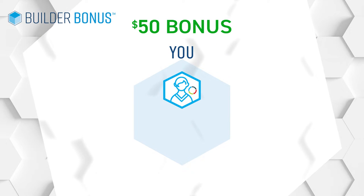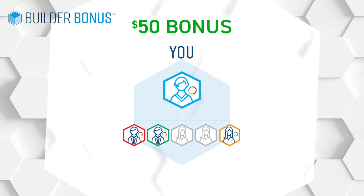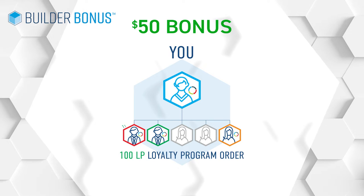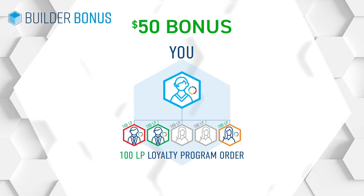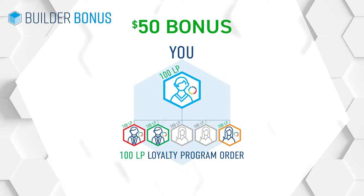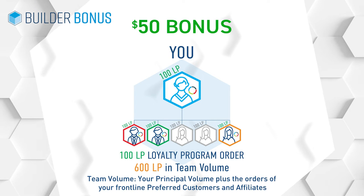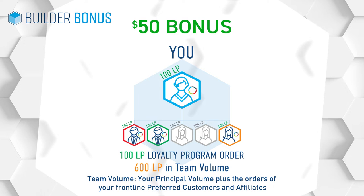You can earn the $50 Builder Bonus every single month if you qualify at the rank of Builder or Builder Elite. To earn it, personally enroll at least three people on your front line, and those three people need to receive a 100 LP loyalty program order. Plus, you need to receive a 100 LP loyalty program order and have 600 LP in team volume. Team volume includes your volume plus your front line volume. That's an extra $50 in your pocket.